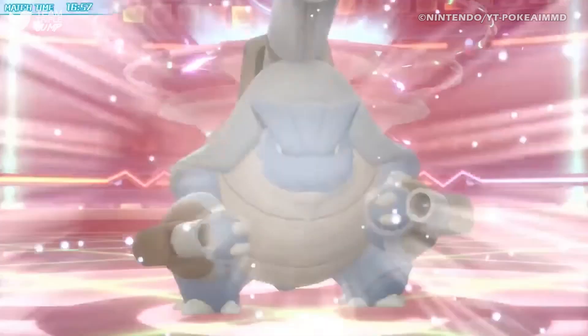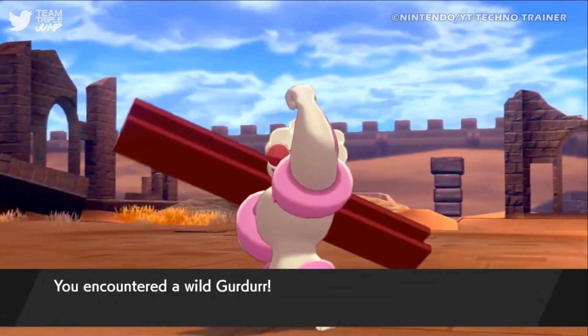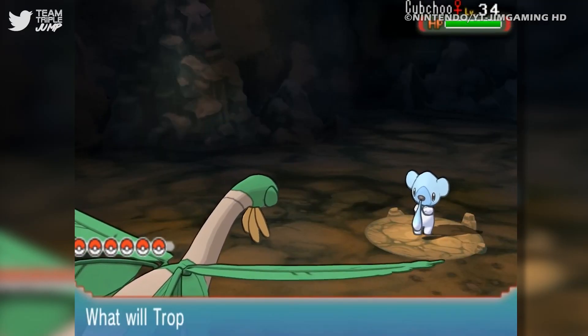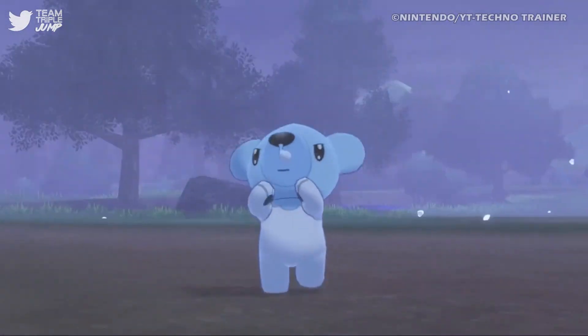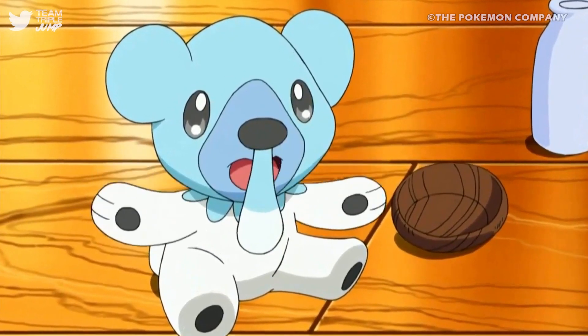#9: Cubchoo. Some Pokémon have weapons built into their design. Farfetch'd has its Leek, Gurdurr has its Metal Beam, and Cubchoo has its… snot? No, seriously, what does it actually have? Despite its tiny paws, adorable ears, and shimmering eyes, this lovely little polar bear cub is best remembered for the huge blob of mucus that hangs from its nose.